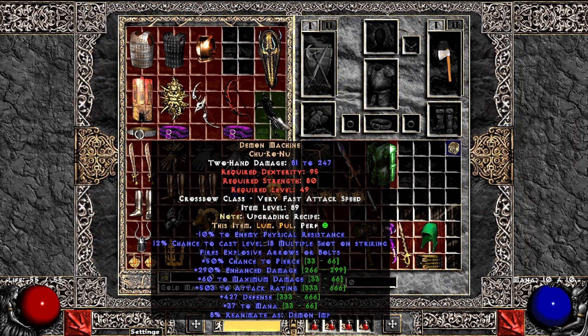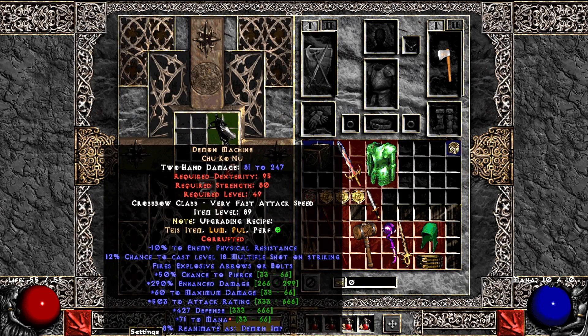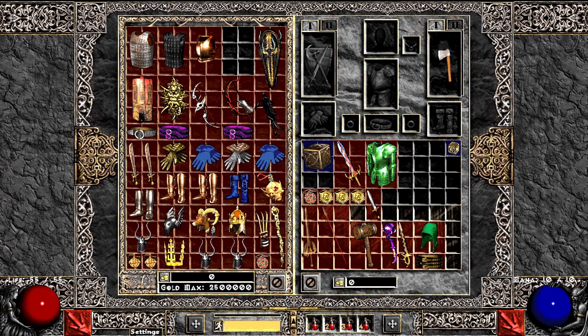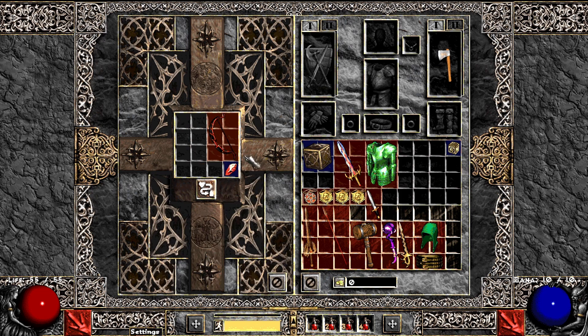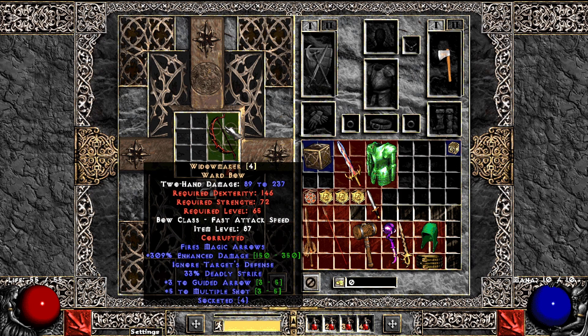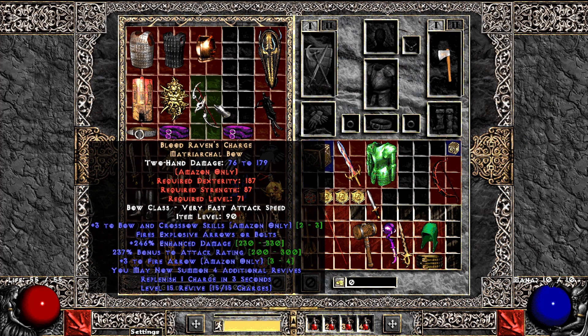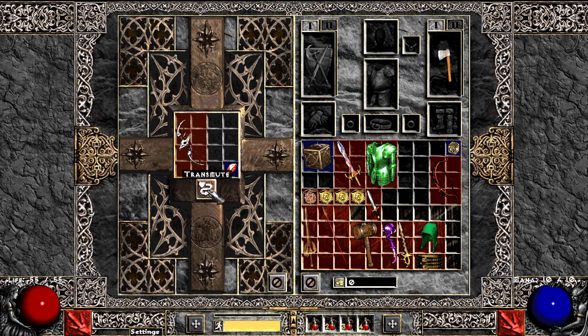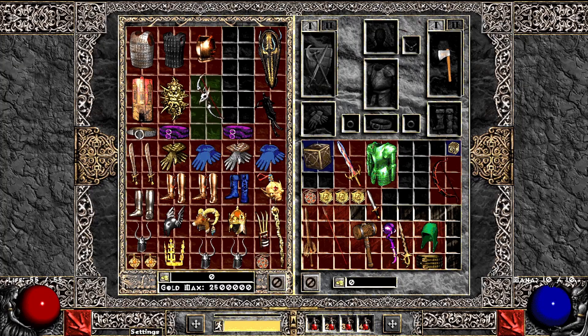Now I have some bows and crossbows here. The Demon Machine — 71 to mana. Widowmaker, maybe for some crazy build again — or sockets. Wow, I like it actually, that's super nice. That's a maximum amount of sockets, so this will go to the side. And then Bloodraven's Charge — this new item or new skin of the item looks super dope. It got attack rating, probably not so interesting.